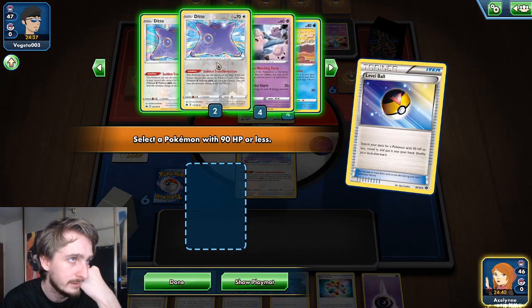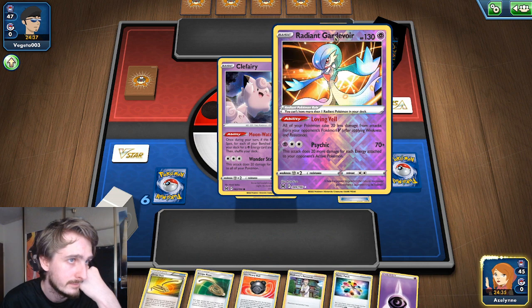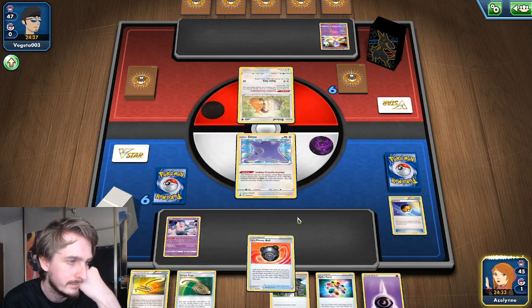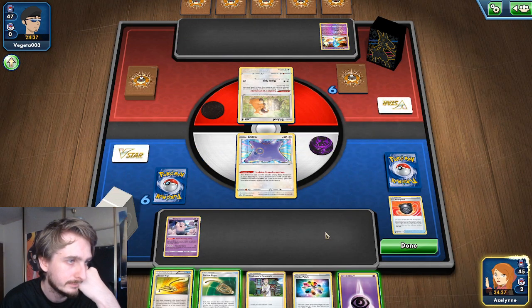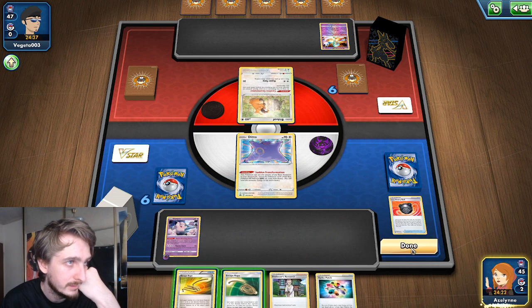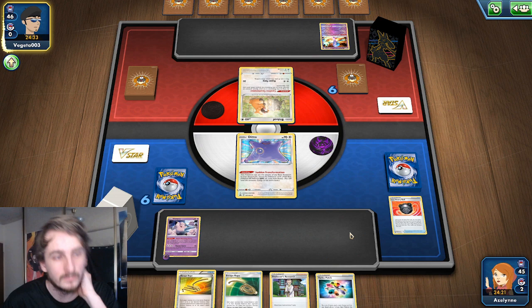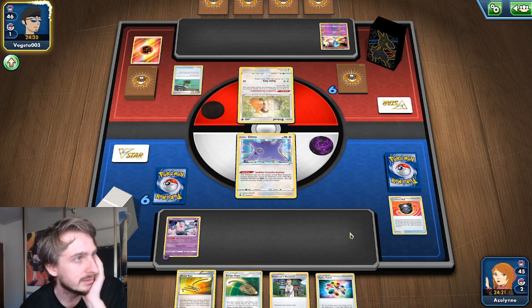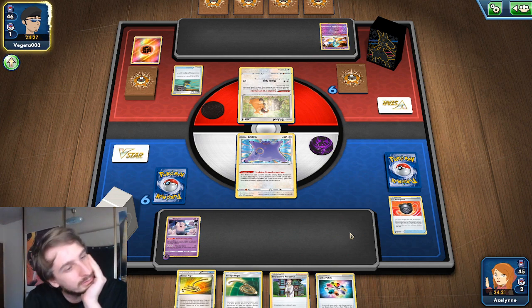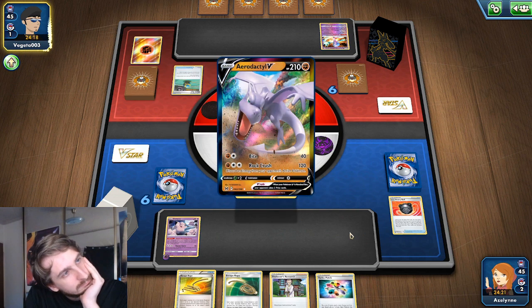We're going to go get a Clefairy. Maybe find one here — nope. Let's put an Energy in and pass. It's not great. I used both my Escape Rope, so if I have a Professor's Research I actually lose a lot — I can't Escape Rope anymore, which is not great.